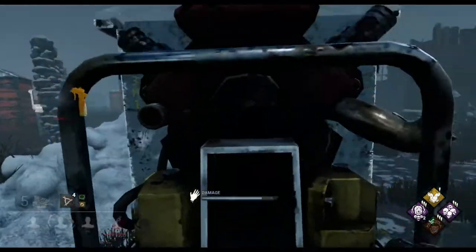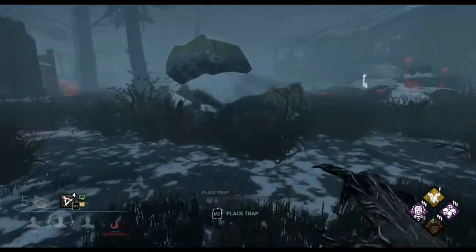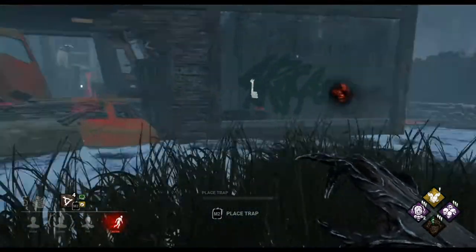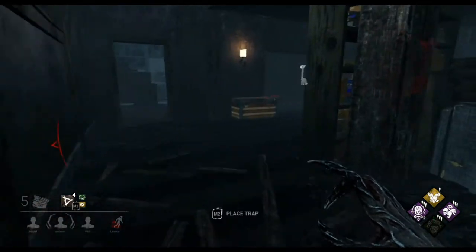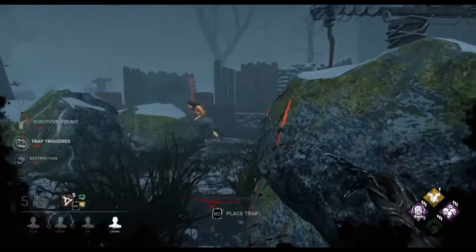The reason you don't put traps right below the hook often is that experienced players these days will sprint towards the hook against Hag, then stop relatively close, crouch, and move towards the hook to unhook — that nullifies your trap. If you put them a little bit away from the actual hook, you've got quite a high chance of somebody triggering that trap, not expecting you to have planted a little bit away.